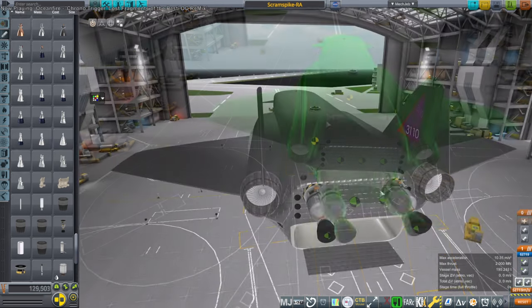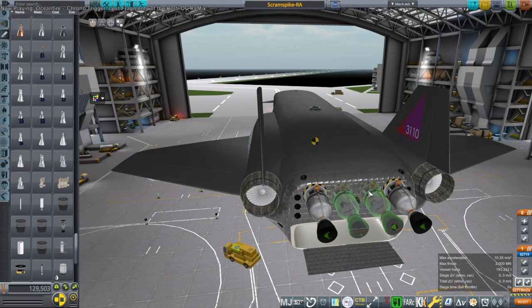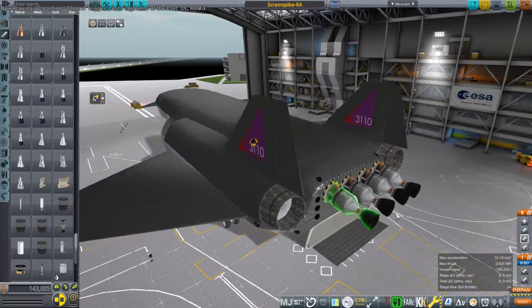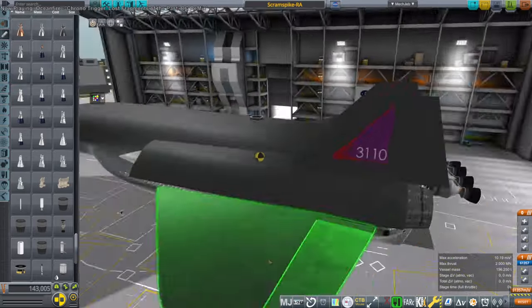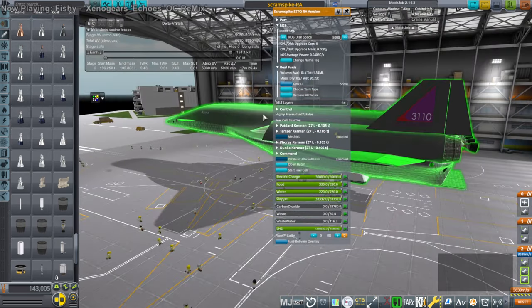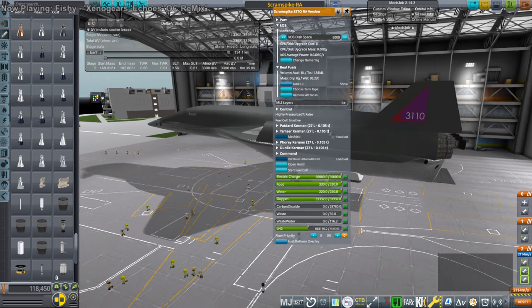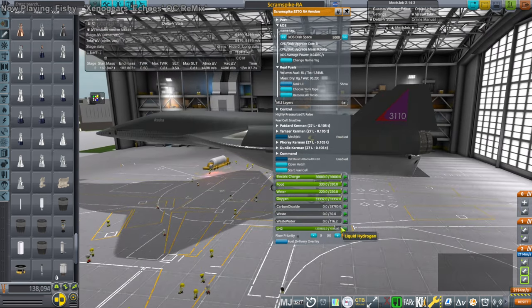These provided enough thrust while not taking up that much space, and were light enough that I could put them on the tail, though I suspected they might be a little bit optimistic in terms of their size and mass. But we'll go with them for now because they are official Realism Overhaul nuclear engines. And I had to figure out where we would start the nuclear engines and how long we would use the scramjet — and that's part of the optimization.